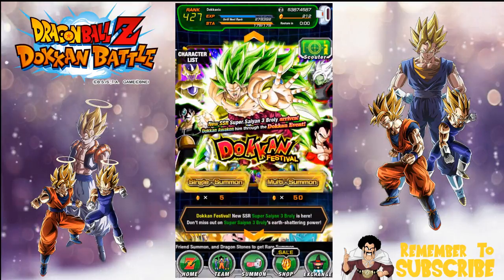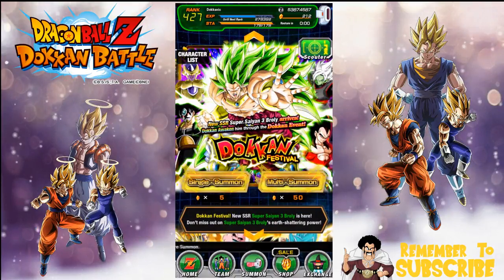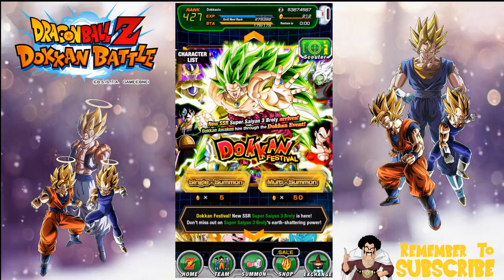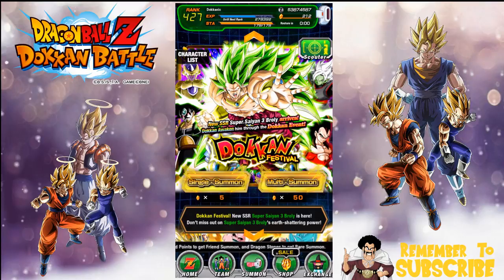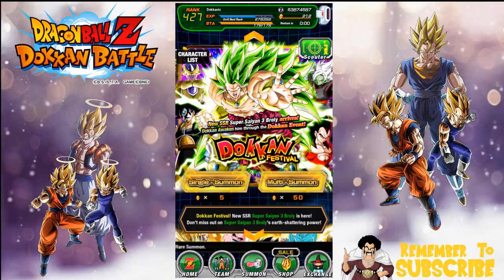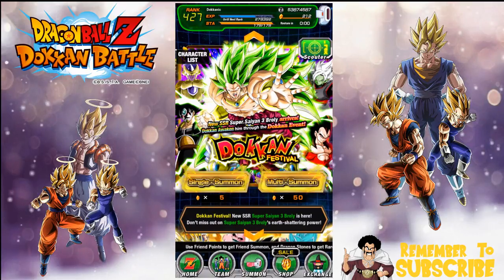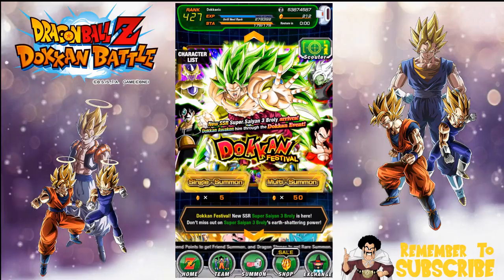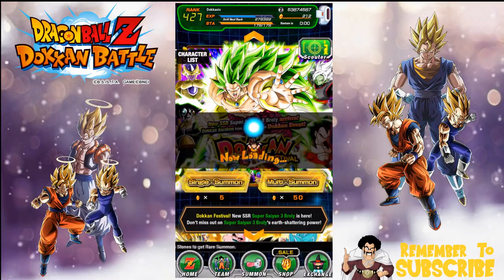I picked up a couple stone packs. I didn't summon on the Super Saiyan 3 Brawly banner on camera — I apologize for that. I did a couple one-off multi summons because we got stones from the LR Android campaign; there's a whole bunch of new stones in there. I did that one off camera and unfortunately didn't get the character I wanted, but we're going to try it anyway. I really do want Super Saiyan 3 Brawly.